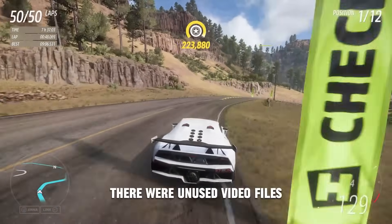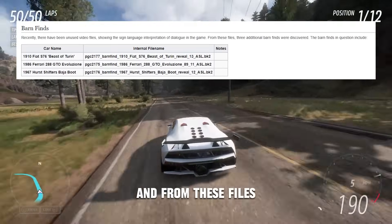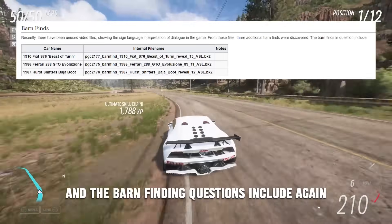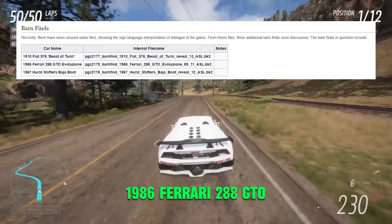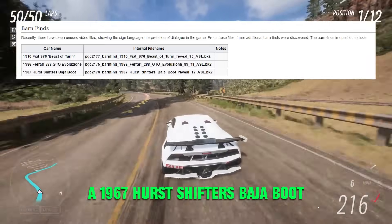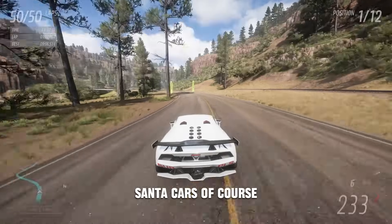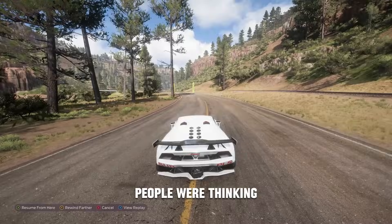Even barn finds were uncovered — there were unused video files showing a sign language interpretation of dialogue in the game. From these files, three additional barn finds were found. The barn find cars include the 1910 Fiat S76, a 1986 Ferrari 288 GTO, and a 1967 Hurst Shifters Hurst Barracuda, which were initially thought to be Secret Santa cars. Since then, they've obviously already been clarified, but that's what the initial community was thinking.